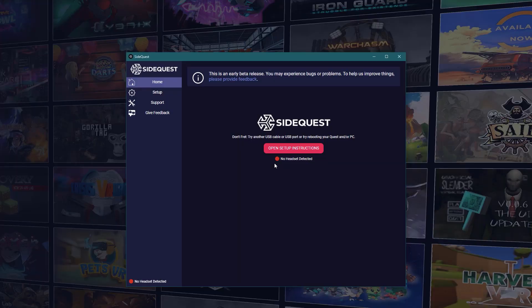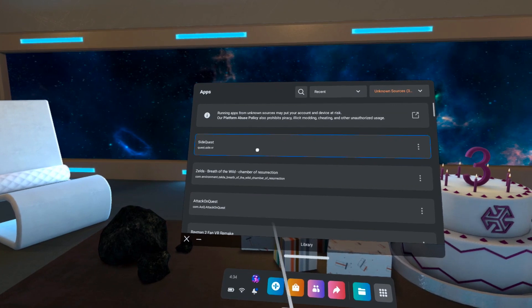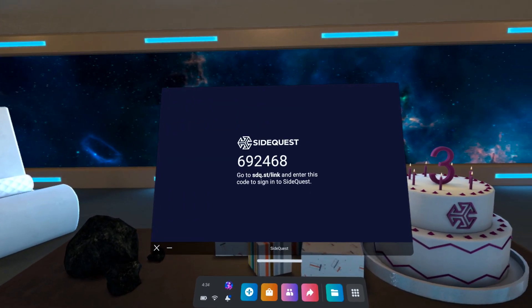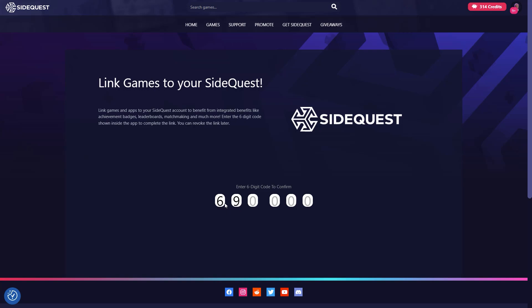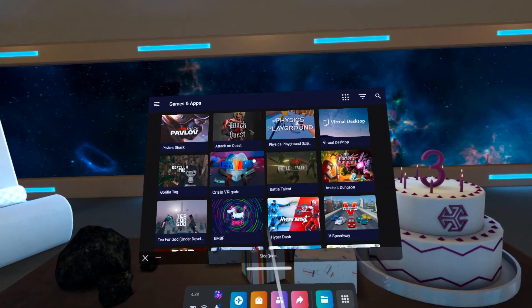Next, it has this button, and by clicking on it the in-VR headset app will be automatically installed onto your headset — literally by clicking just one button. The app will be shown in Unknown Sources, and you will need to link it to your SideQuest account after you run it for the first time. The app will give you your code, and on your computer make sure you've signed into your SideQuest account and put in your code.